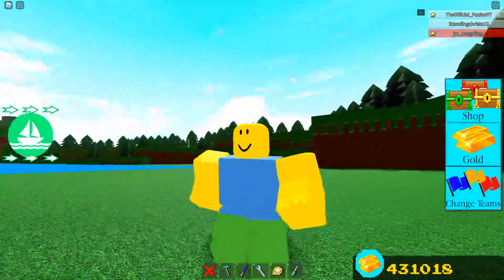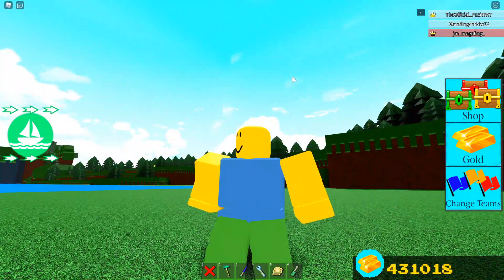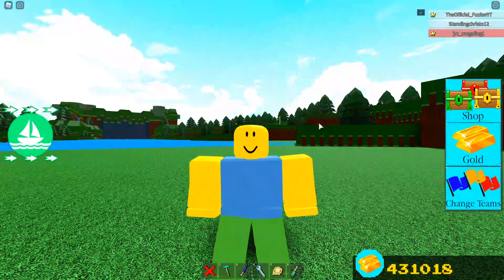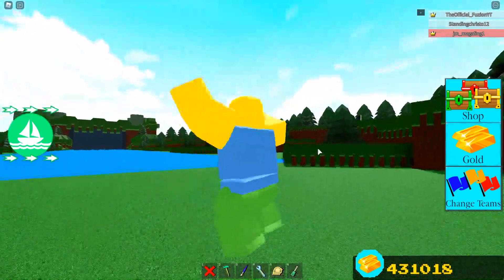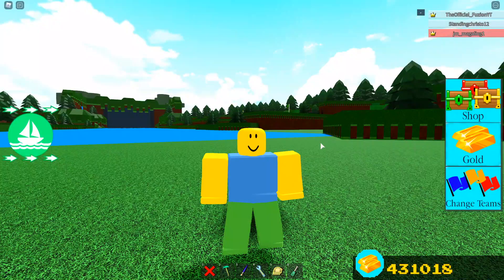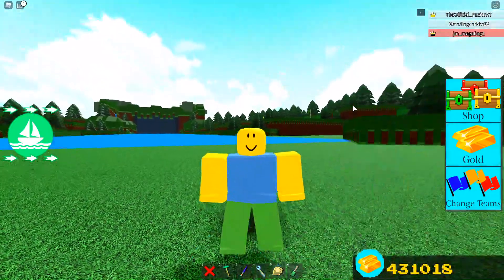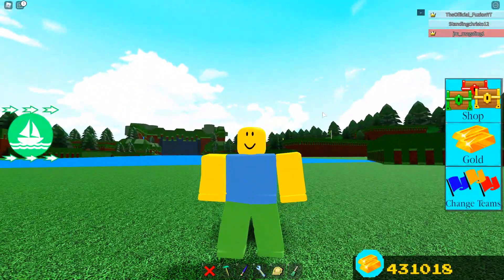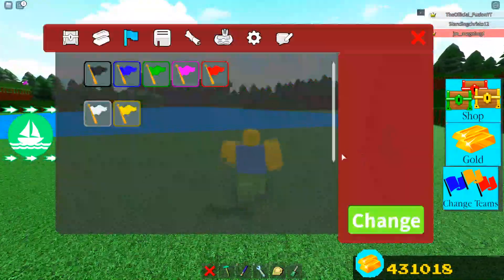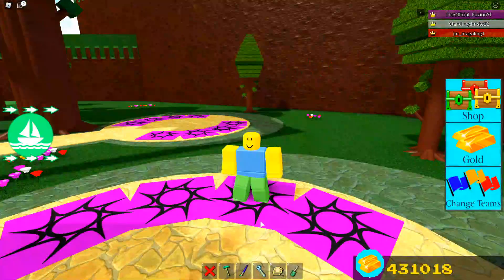Hey, what is going on guys? Welcome back to another video. Today inside of this video we are here in Build a Boat for Treasure, and we are going to be going over the new stage secrets that got added in this brand new update. This is a pretty cool easter egg that you guys should see. Stay tuned throughout the full video so you guys don't miss anything, and make sure you drop a like and subscribe with the notification bell turned on. Let's see if we can smash 1,500 likes, and I will try to find another secret inside of this stage.